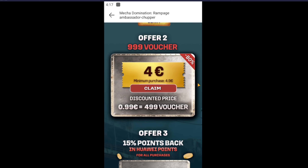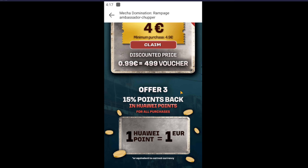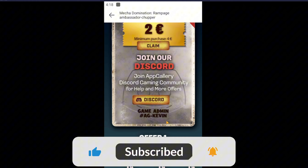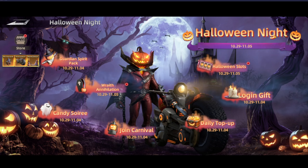The next offer is another coupon worth four euros — that's 80% off a five-euro purchase — it's something really great, don't miss it. We're also having a cashback with two days left for October; I'll be checking if there will be more in the next month and sharing it with you. You're going to get 15 Huawei points back as cashback — imagine spending a thousand and getting 150 back, it will save you big time. Make sure to join it and don't miss this opportunity. You can also join the Discord and tag the game admin AG Kevin if you need any assistance, or you can ask me — I'll be more than happy to help.